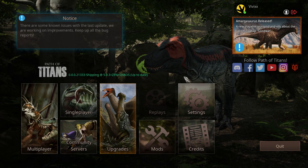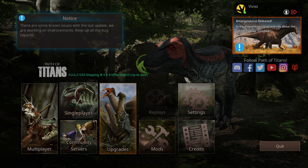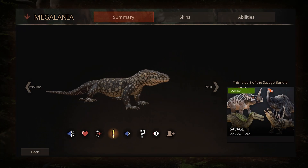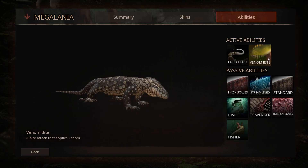First up, choosing your dino. If you have difficulty choosing your first dino or you want to see what dinos are available, you can go to Upgrades. Here you will find all the dinosaurs available in the game — at the moment there are 26. You can choose a dino from a list and see its roars and other emotes, and go to the abilities tab to read through the abilities once they have fully grown.